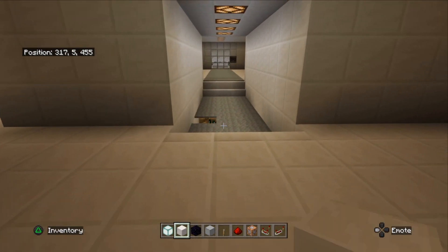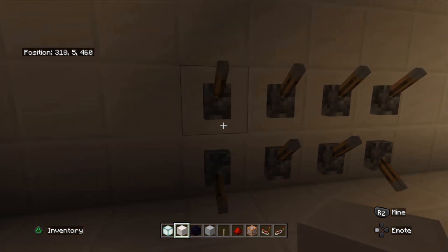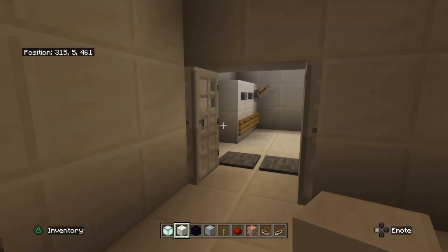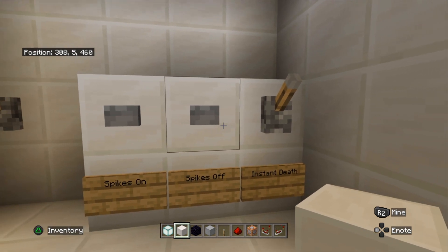Now we're doing a walkthrough of that section. There are spikes coming up — if I walk across them, an instant death command is going to run and kill me. So we're going to switch that off. There's a special code to open the door here; these are the controls for the little trap. That controls the instant death command, and that just turns the spikes on and off.